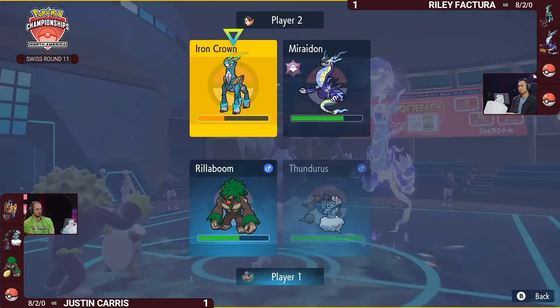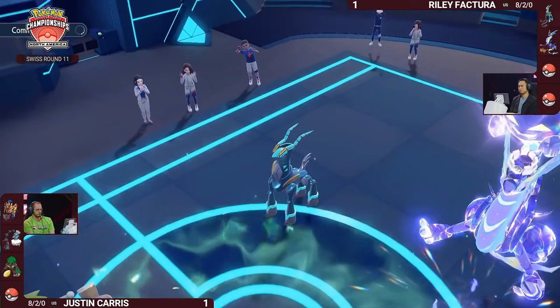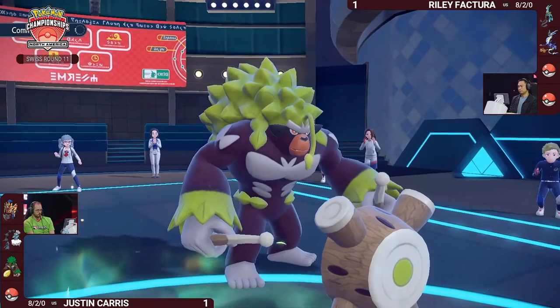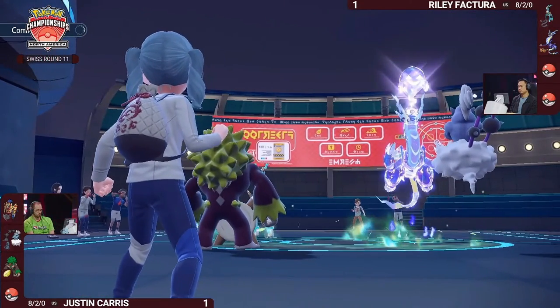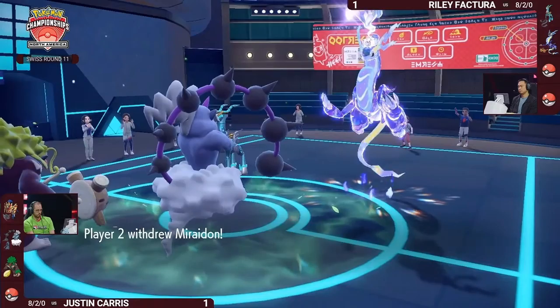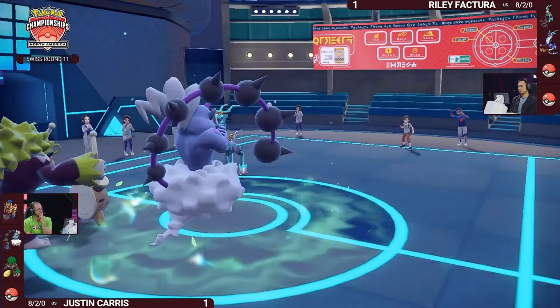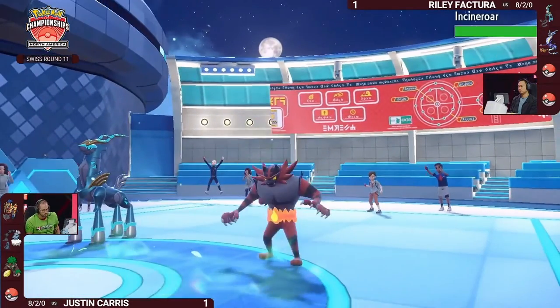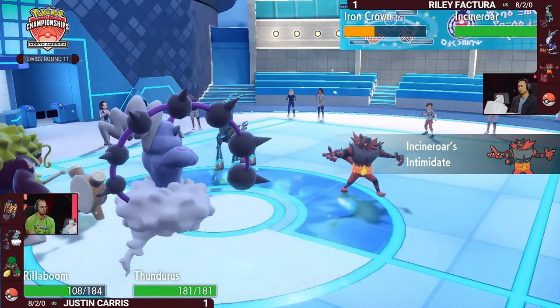Iron Crown is still vulnerable to a Thunderbolt from Thunderous, and did just protect, so it has the possibility of being faked out this turn. But it's going to be Incineroar switching in as a Dark-type — so it's not going to be affected by this Prankster Thunder Wave. Unfortunately, not going to get those speed drops Justin was hoping for. Rillaboom wanted to follow up with Wood Hammer into Miraidon.